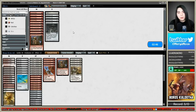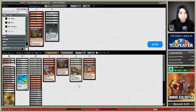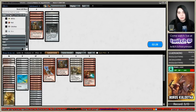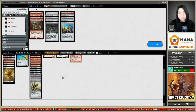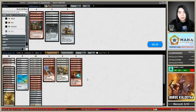We're going to bring in Smash to Smithereens — three of them, since I only need to draw one. Galvanic Blast isn't bad either because I can kill the Stoneforge before it gets out the Batterskull. So let's cut Experimental Frenzy, cut Springleaf Drums, and cut one Bomat Courier.